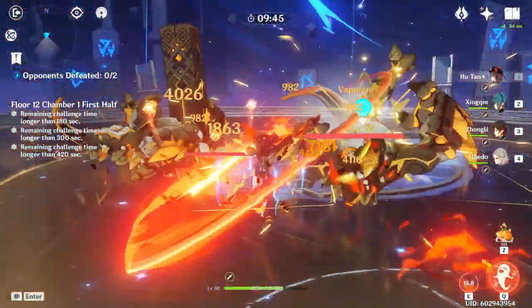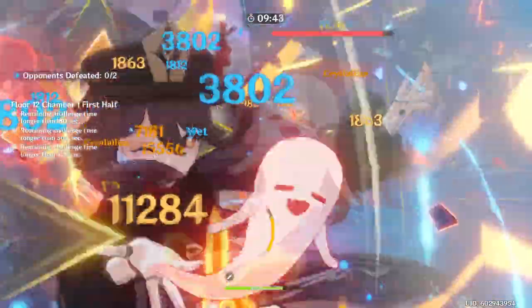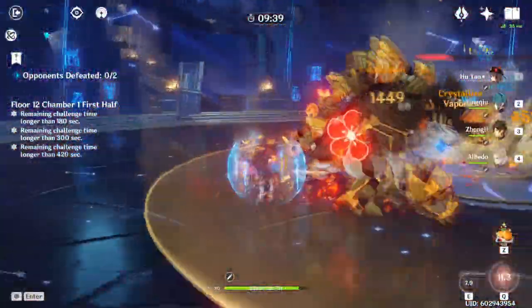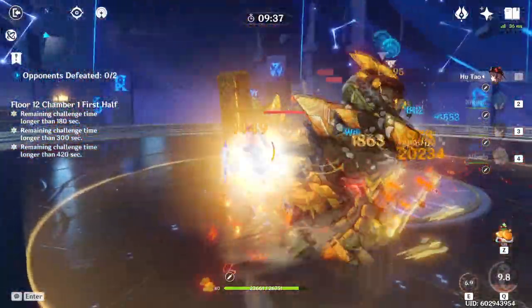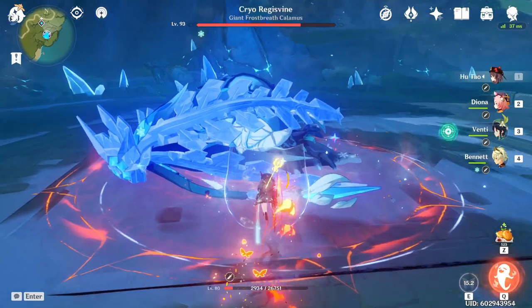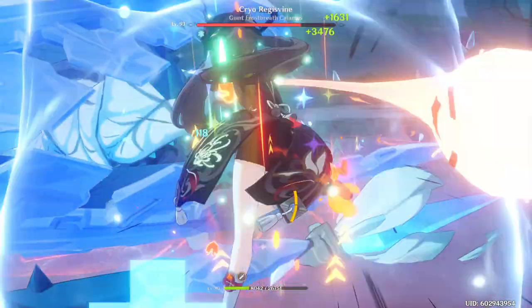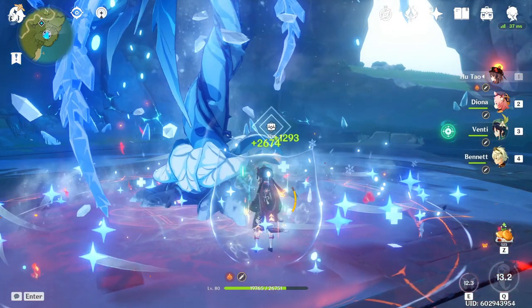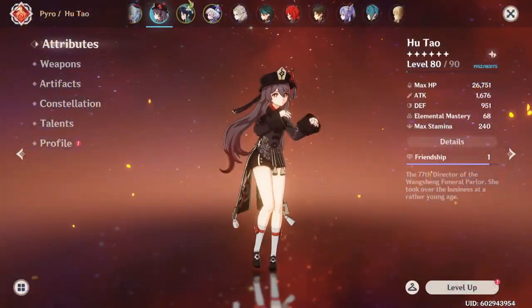What is up everyone, it's Luke here with another Genshin Impact video. In today's video we're going to take a first look at Hu Tao, which is the new polearm-wielding unit that thrives on dealing pyro damage on low HP. I will be going over talents, weapon and artifact choices, as well as her playstyle and a few potential team comps to use with her. Is she worth pulling? Let's find out.